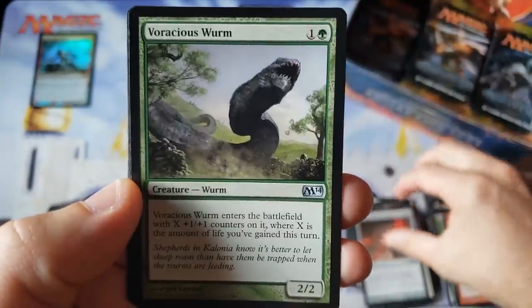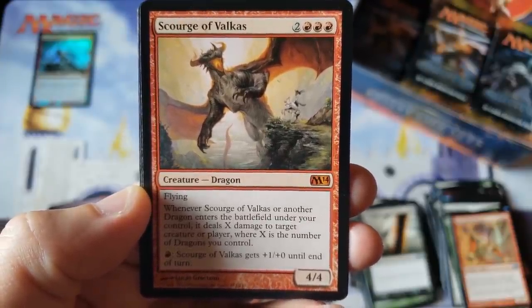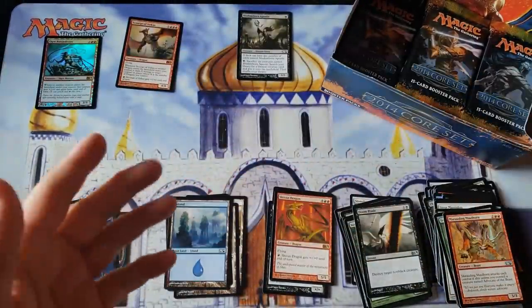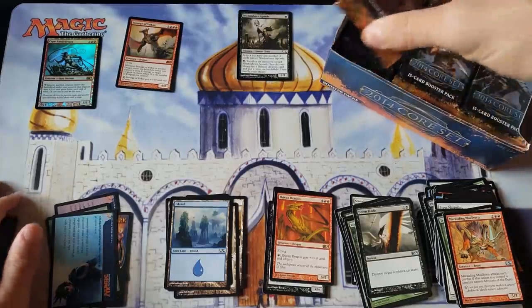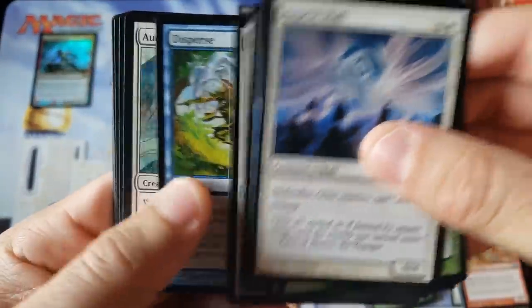Staff. Worm. Doom Blade. And look at this everybody — the Dragon Valkus. Believe it or not, a lot of these Mythics still hold pretty good value. Obviously that's probably not the most expensive card in the set — I think there's still some Angels and Planeswalkers that still have some pretty good value in this product. Boy, has things changed. Goodness gracious.